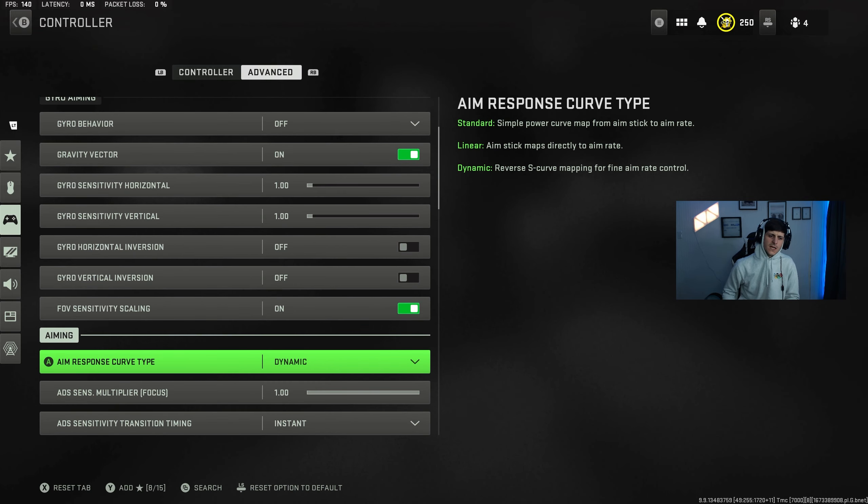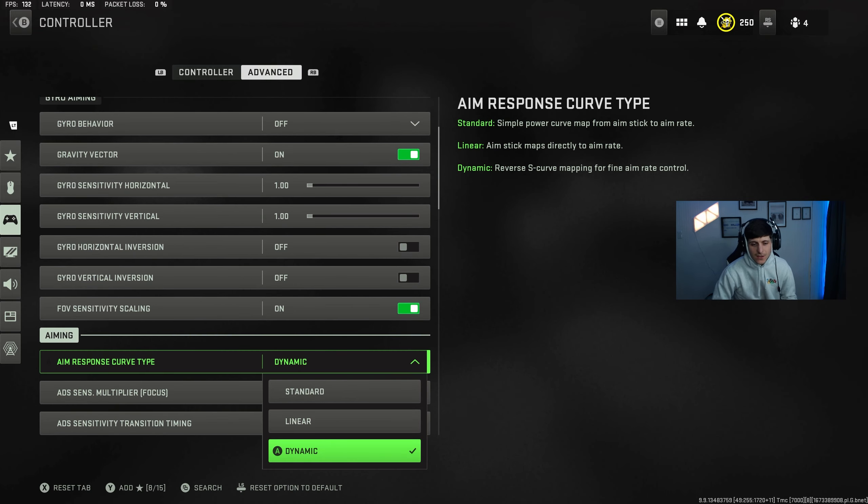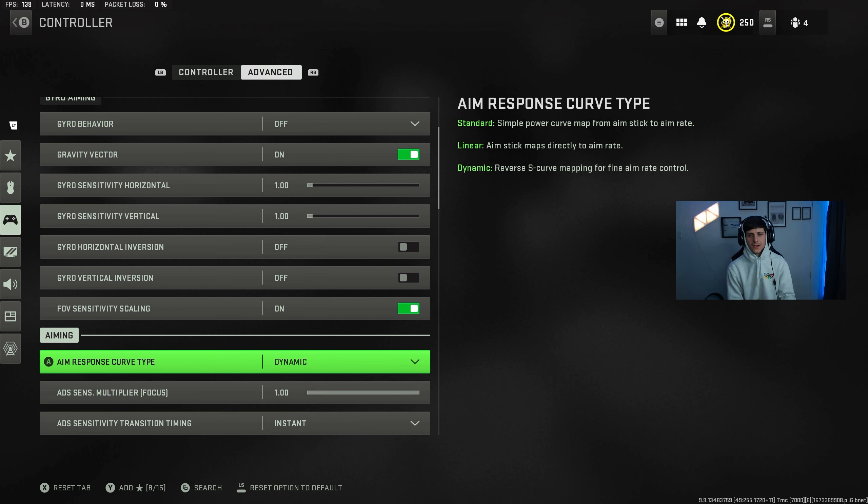Aim response curve type I play at dynamic. You have standard, linear, and dynamic. I've run standard a lot, but this is the main setting I change if I'm having an off day — if my shots are a little off and I'm not connecting, I flop between dynamic and standard. The last time I played, dynamic was working for me. I've been running dynamic for the past couple weeks, and I've been getting a lot of comments about running a Cronus — it's ridiculous.